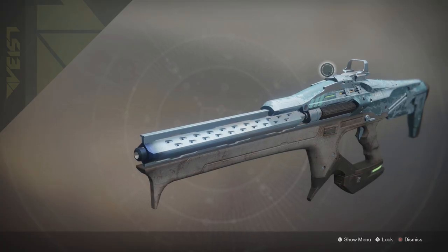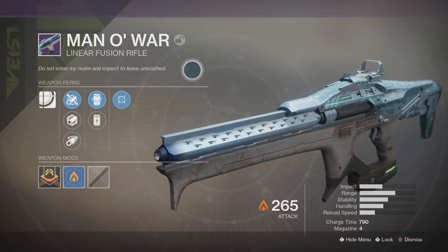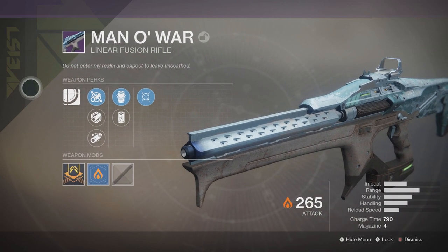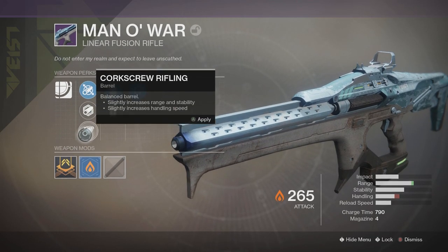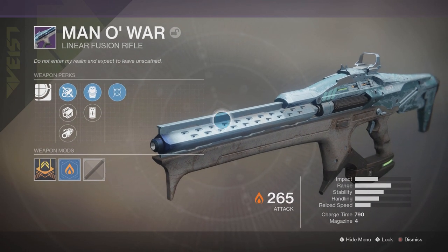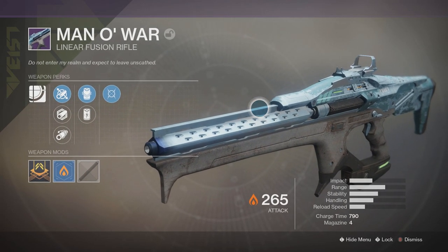What is going on guys, QualityXA here. Today I'm going to be showing you how you can get the linear fusion rifle known as the Man O' War. This is an amazing linear fusion rifle. From what I've heard, some of the perks include fluted barrel, polygonal rifling, corkscrew rifling, accelerated coils, projection fuse, and moving target. This is also extremely easy to get, so let's get right into it.